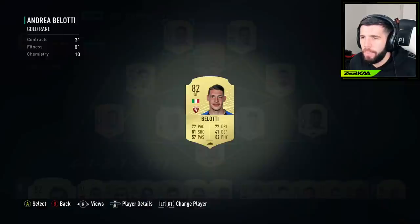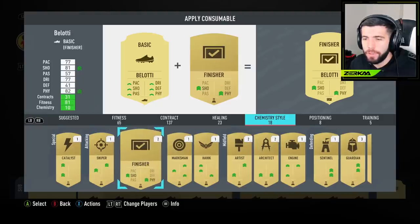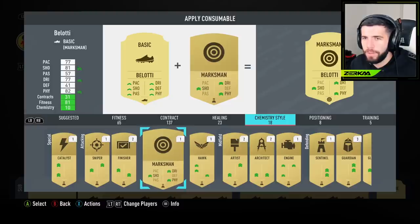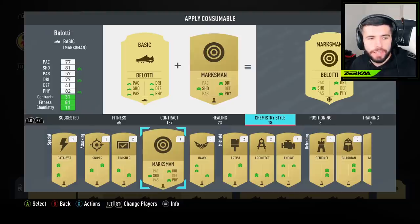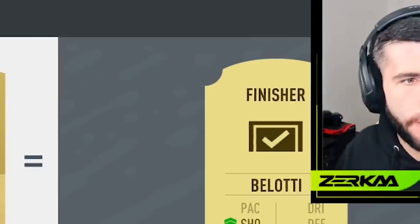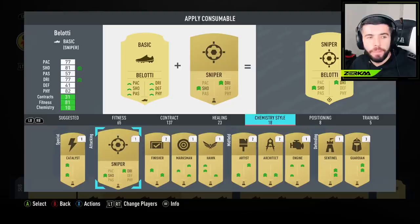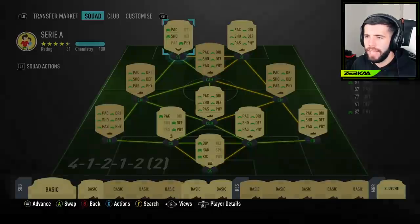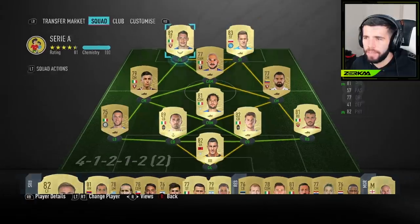Next I'm adding one to my attackers. I've got Sniper, Finisher, Marksman, and Hawke. Sniper improves shooting and dribbling. Finisher improves shooting and physicality - those are already his best stats. Marksman improves shooting, dribbling, and physicality. Hawke improves pace, shooting, and physicality - Hawke can be good just so he can improve his pace. Hawke should be added to attacking or wide players needing a slight upgrade to shooting ability plus pace and physical stats. I feel like Hawke could be the one for Belotti. Let's just try Hawke on Belotti. I've now added chemistry styles to three players - let's see how much better Belotti, Strakosha, and Chiellini play.